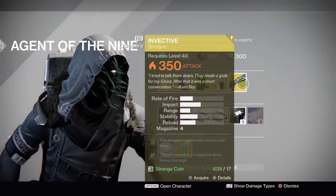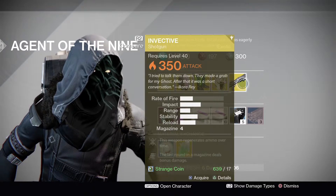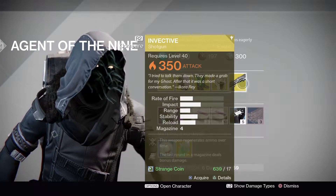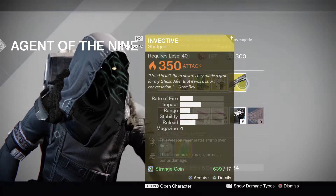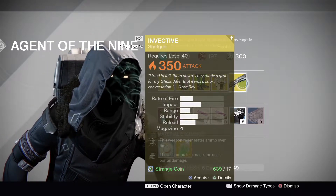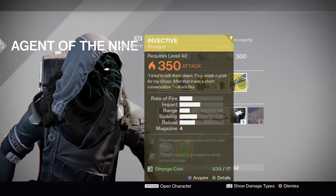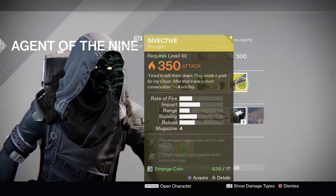The weapon of the week is the Invective — a shotgun that regenerates ammo over time. With the Crucible right now dominated by shotguns, most people are running the Matador or the Party Crasher. The Invective is fine to use, but there are non-exotic shotguns that won't take up your exotic slot, so you can keep your primary or heavy exotic slots free.